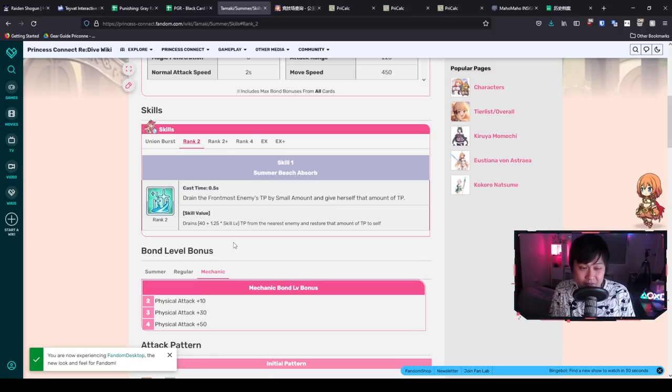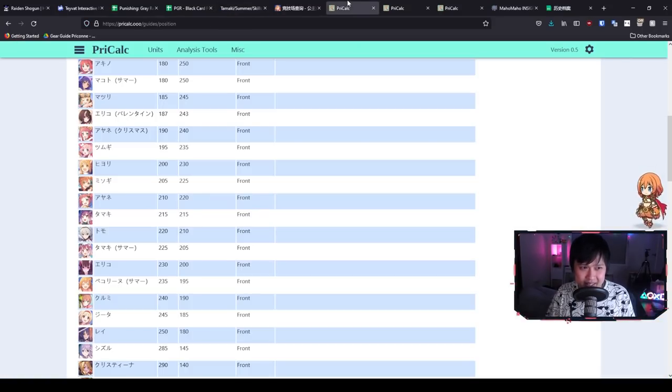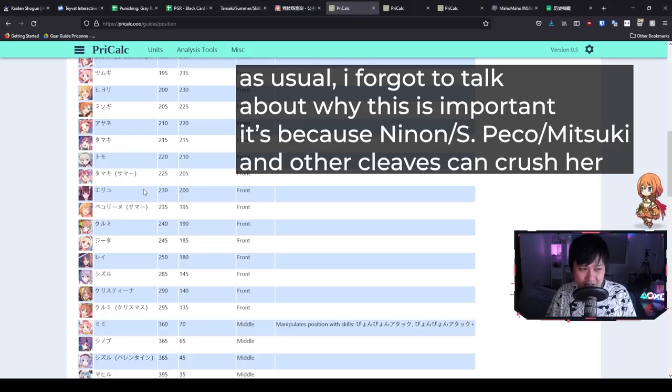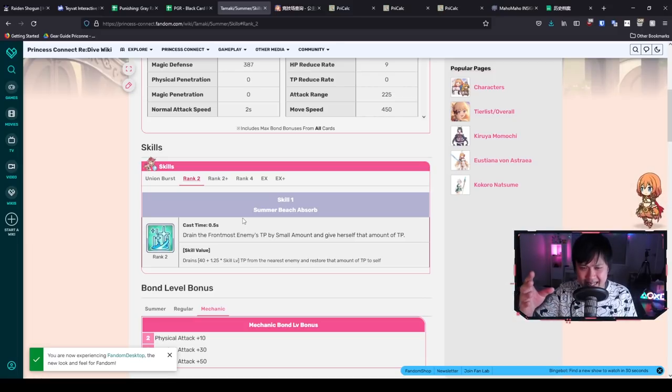From an arena perspective: on defense she's not really that strong, because she no longer targets magical units, so pairing her with Miyako does nothing. Her position matters a lot for arena — she stands between base Tamaki and Eriko/Summer Peko, making her a frontline attacker positioned more toward the back of the front. She deals front-to-back damage only, similar to Hiori, Makoto, Kari, and Rei — no damage reaches mages on the sides.